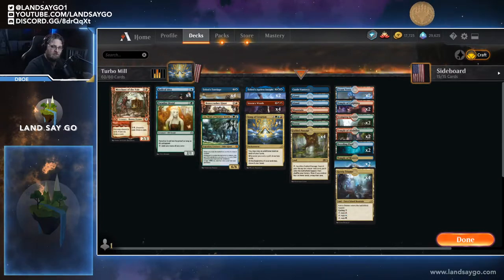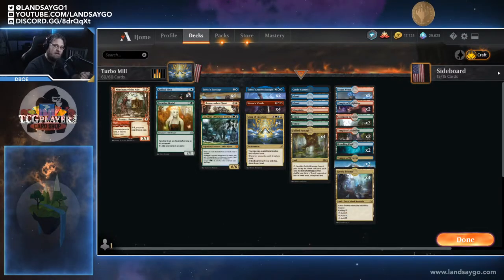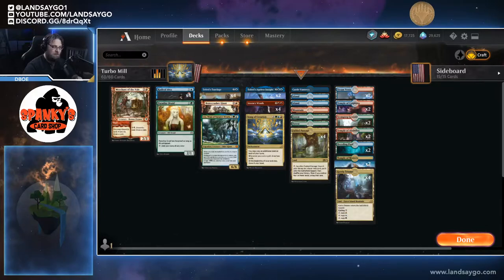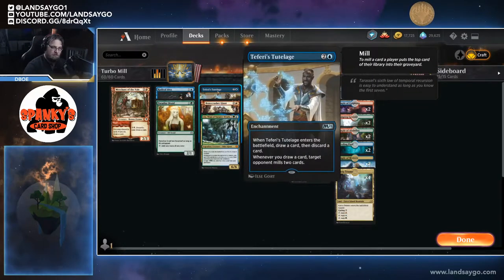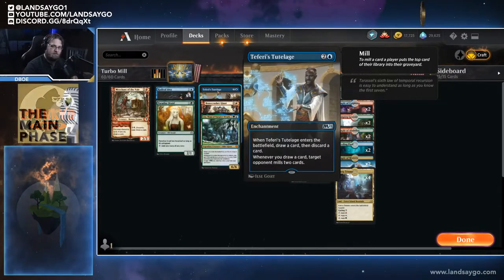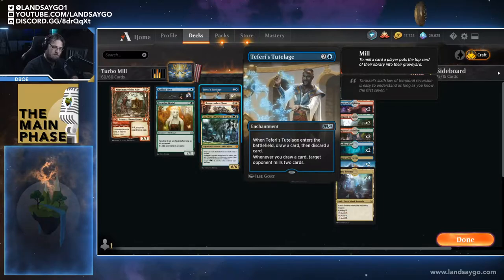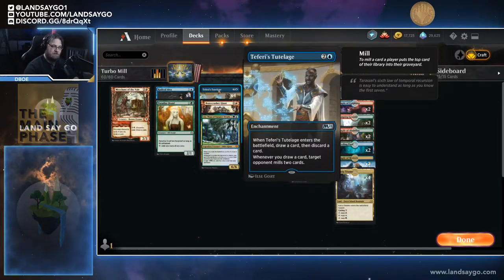The list we have for you today is called Turbo Mill and it's in Temur. What's really great about this is that you're just going all in on milling your opponent using a cool combination of cards. Our main mill win condition is Teferi's Tutelage — a three-mana enchantment that enters the battlefield, lets you draw and discard, and then whenever you draw a card, target opponent mills two.